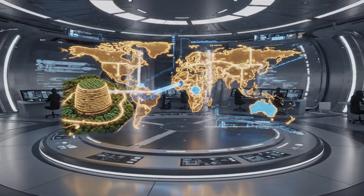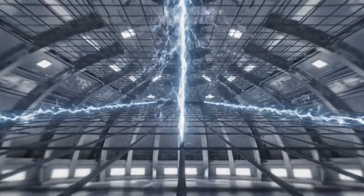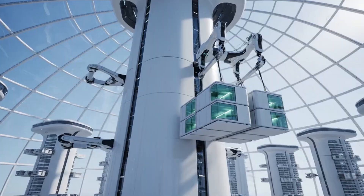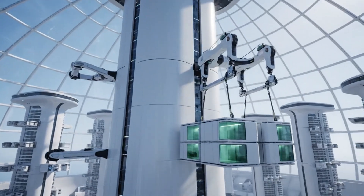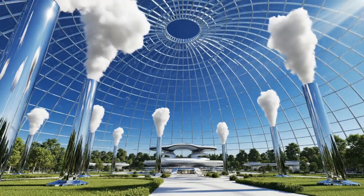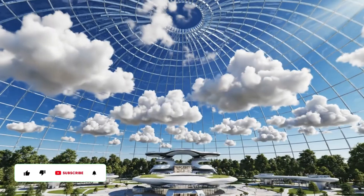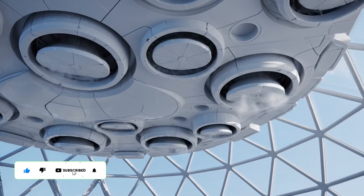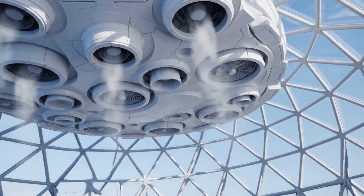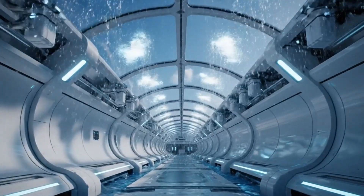Year 3 status: Phase 2 entry confirmed. System check. Electrostatic field active. Lightning risk 0.0%. Habitation tower 01 sealed and pressurized. Capacity: 120 units. Humidity target reached. Simulated cumulus deployment successful. Wind cycle program initiated. Max airflow: 0.8 meters per second. Full hydrological cycle running. Collection tanks 84% filled.